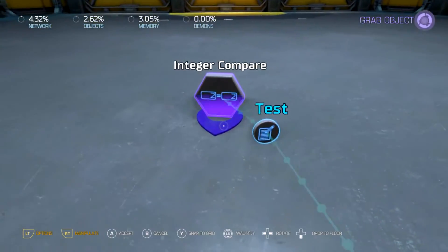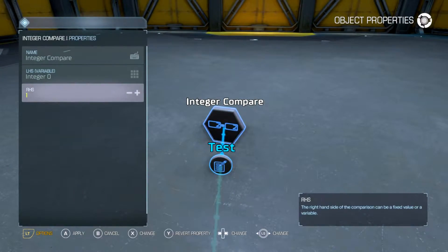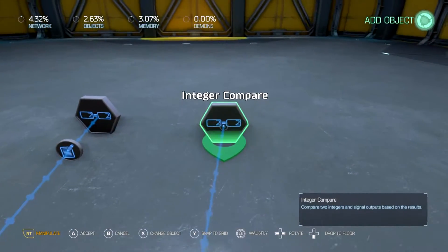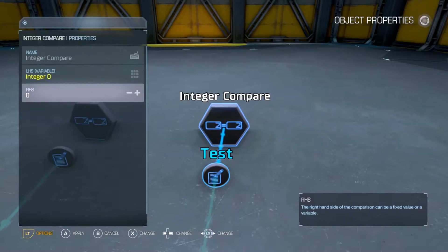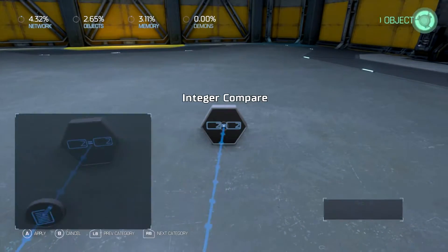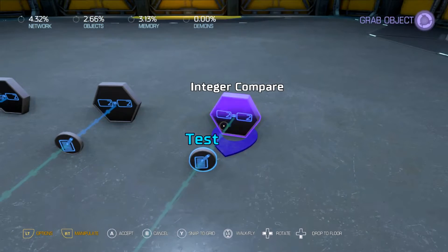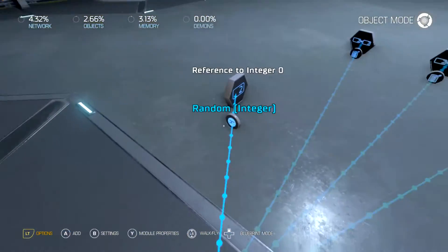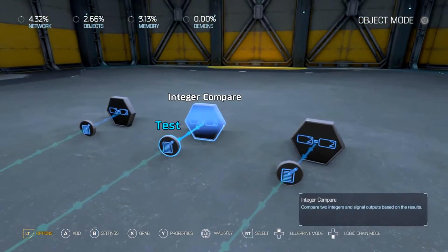Actually, we only need three of these guys — I forgot. Make that one set to one, that one set to two, and this one set to three. So when this randomizes to one, this will activate; randomizes to two, this will activate; and randomizes to three, this will activate.